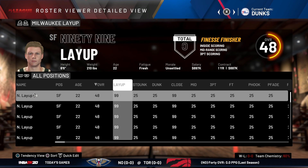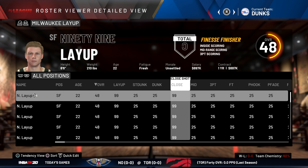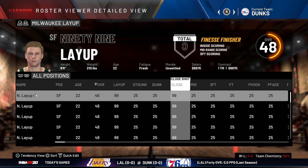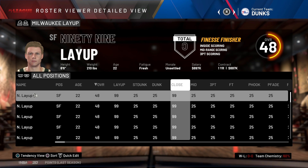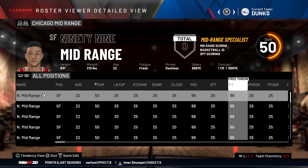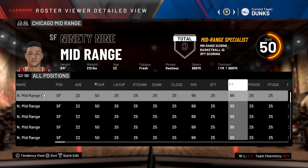The next attribute we have is layup, and this is going to be layups as well as close shots. So this player has 99 driving layup and 99 close shots — the only thing they can do is score underneath the basket, but they can't dunk. Next up, we got 99 mid-range. I gave this player 99 mid-range and then also 99 free throw, because if you can shoot the mid-range shot, you're going to be able to hit some free throws.